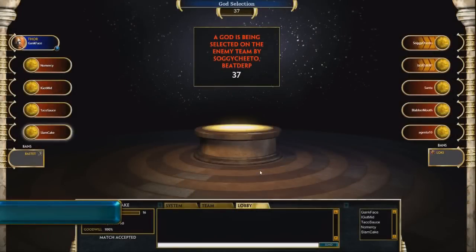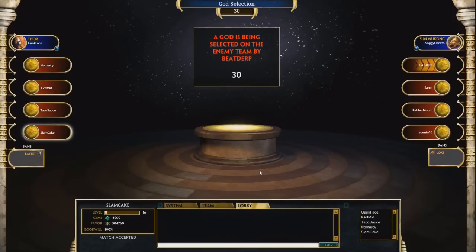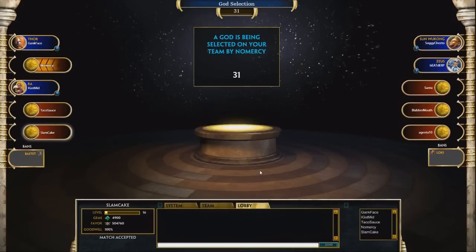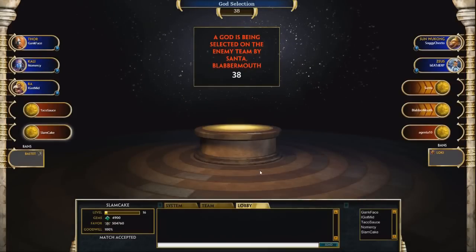In Ranked and Challenge Conquest matches, players from each team now use Draft Mode while in the match lobby. In Draft Mode, players on each team pick gods. Once a god is chosen, no other player on either team can draft that god. Once you have drafted a god, you can trade that god with another player on your side. This allows players that draft early to secure a god for another player that is drafting later.